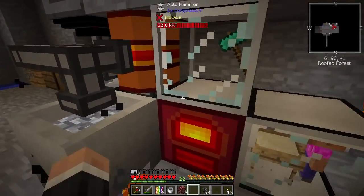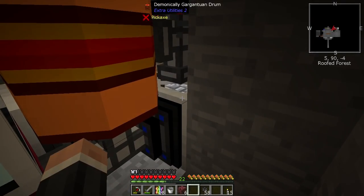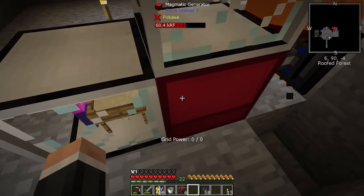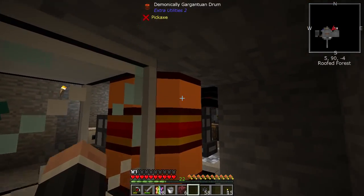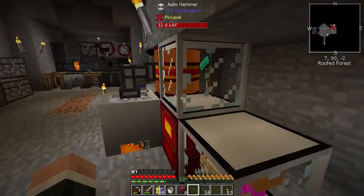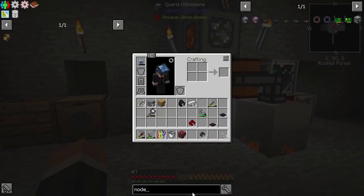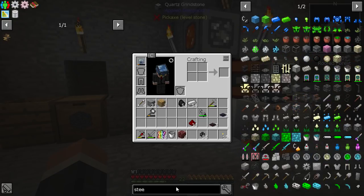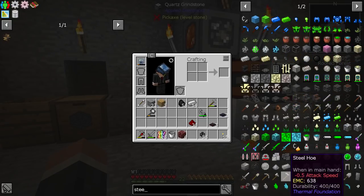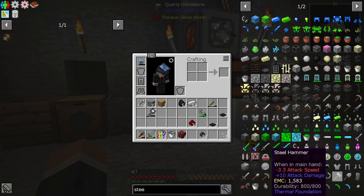Look at this setup I have right now — two crucibles, and if you come around here you can see I've got some transfer nodes for liquids pulling out lava and depositing it into the magmatic generator or this drum. We might as well be using that. In the quest for steel, I've only got six netherrack still.